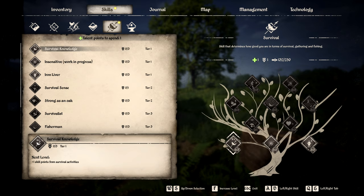Which one do we want? Well, we can only get three. We have survival knowledge — a skill that determines how good you are in terms of survival, gathering, and fishing. Sensitive work in progress gives 2 degrees Celsius better temperature tolerance, and iron liver gives 15% bigger resistance to poisoning. Maybe if we eat a bad mushroom or some unripened berries. But let's go with survival knowledge.